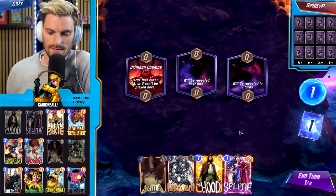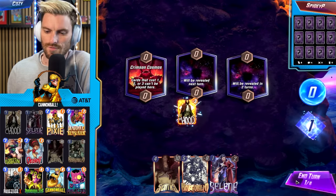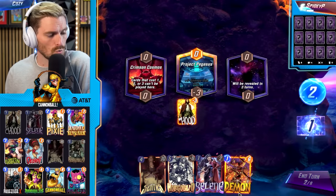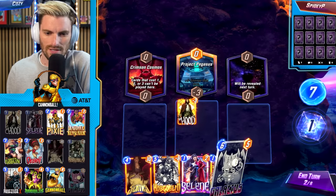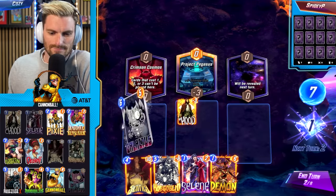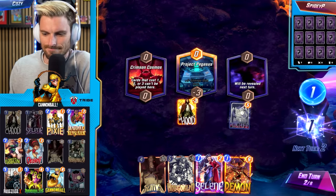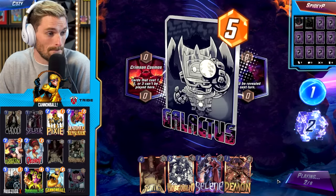Next match against Spidey P: we have Selene, no Nihilist this time. Playing Hood first, then Selene with the Demon — Hobgoblin takes the hit. We're hoping to draw Nihilist or Galactus. We get Galactus — do we play him now? Snapping. We play Galactus somewhere the opponent isn't expecting. They play Daredevil, then Professor X as a counter. Hey, good play.